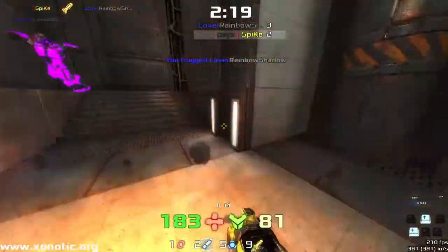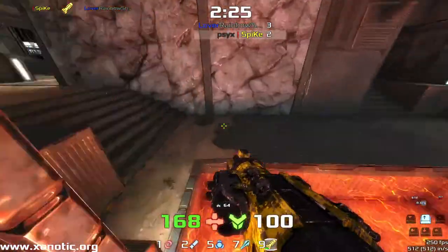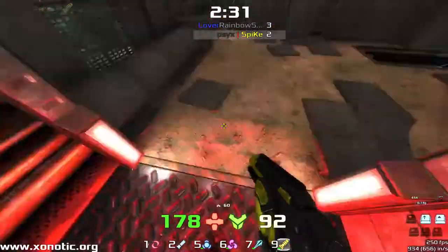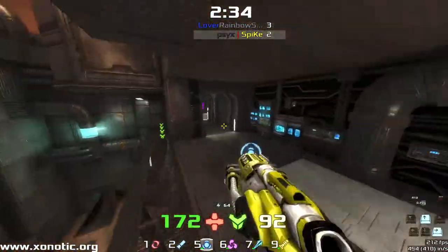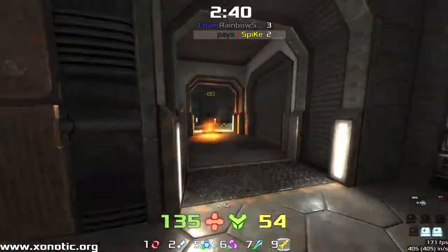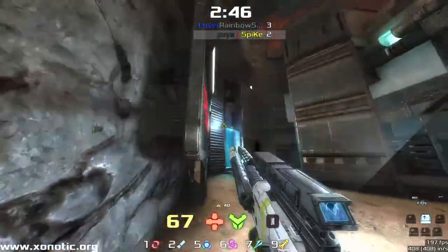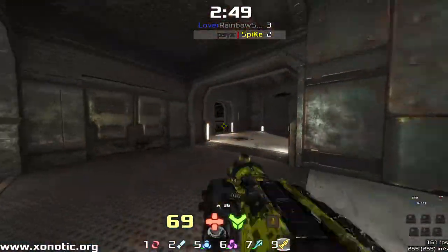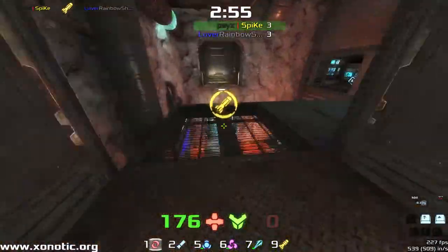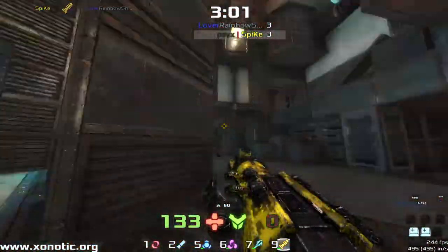There's the mega health going over to Spike — now he might be able to start his offensive. He's going in there, taking the vortex before Rainbow manages to get back. It is quite a tricky vortex to take. Going for the Krylink, potentially more for the ammo on the Electro than anything. This map has some very tight corners and the Electro can be incredibly powerful — that shared ammo pool means the Krylink is a hell of a lot more powerful just as ammo boxes for the Electro. Spike connects a beautiful rocket directly onto Rainbow Shadow coming around that corner, and Spike evens it up at three, all with three minutes into the game.